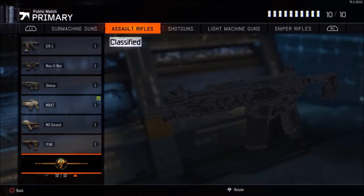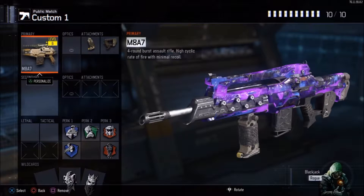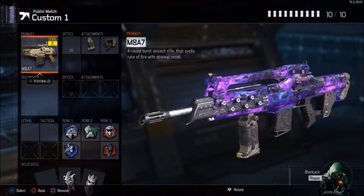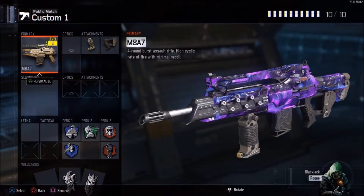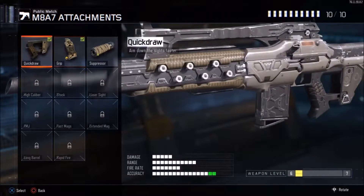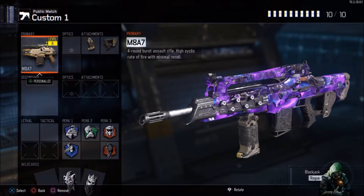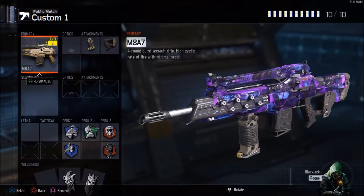The M8 is probably one of the best in its class. You have the FFAR, the Peacekeeper, the MX Brand, the Man-O-War, and the KN47 — you may as well just call it that. But personally I'd say the M8 is one of the best weapons in its class purely because it's four-burst, very strong, has a good fire rate, is very accurate, and has a good range. The gameplay we're getting into is commentary over recorded footage — in the game I just have a plain M8 with no attachments.